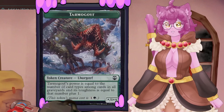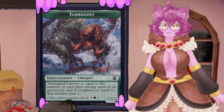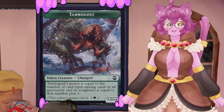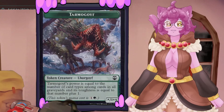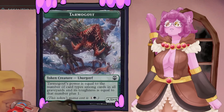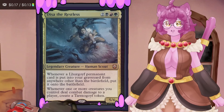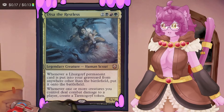Tarmogoyf has power and toughness equal to the number of card types in every player's graveyards plus one. Other players just playing the game naturally will lend favor to us — fetch lands, storm decks, anything that fills graveyards quickly affects us. Players running corridor decks or Mothman will benefit us a ton. We want to discard lots of cards to get goyfs into the graveyard and have evasive creatures that punch opponents over and over, spawning more goyfs.